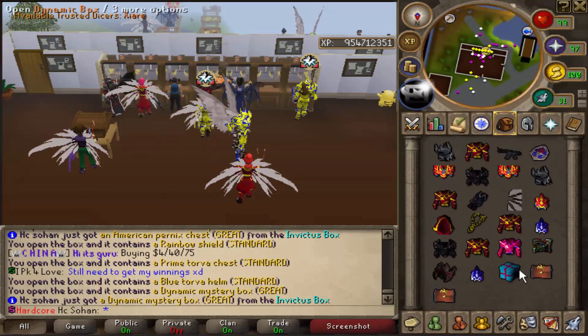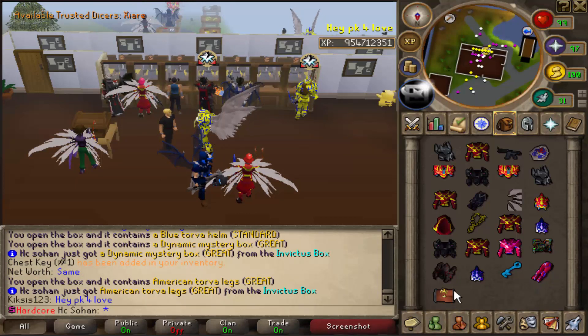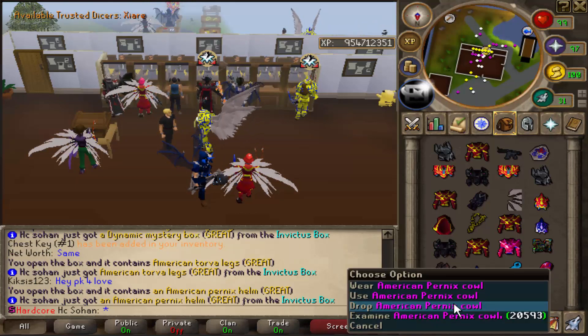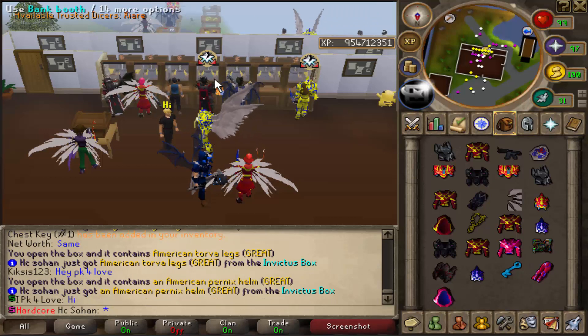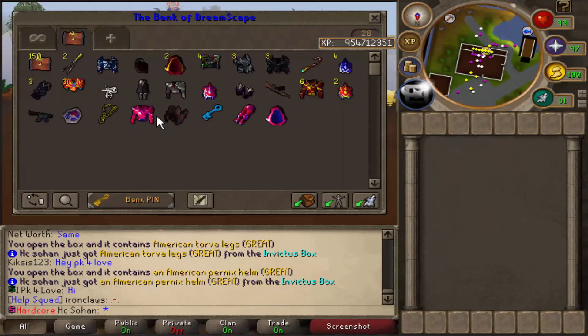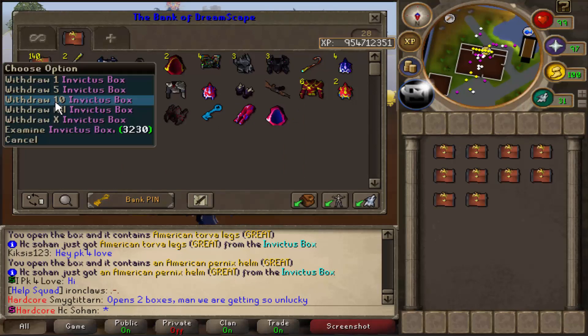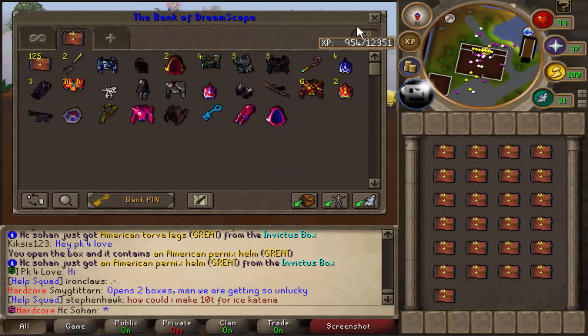Another dynamic box - a chest key. American torva legs - oh my god, no way! And an American pernix cowl! This inventory has been absolutely amazing. We've got almost the full American pernix set now, just need the chaps. And for the American torva we just need the body for a full set. Still got 150 boxes left to open.